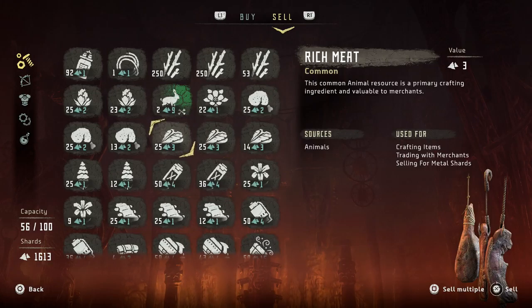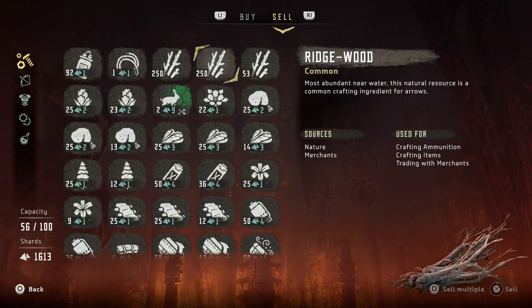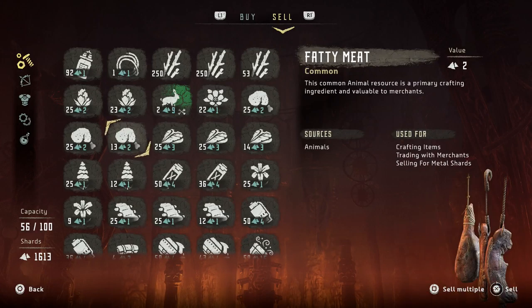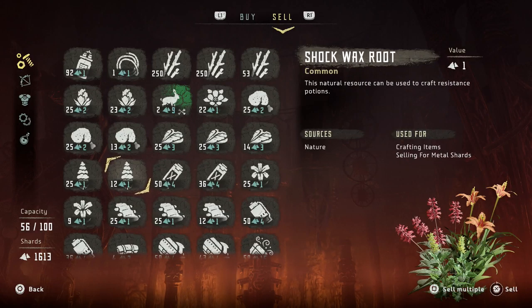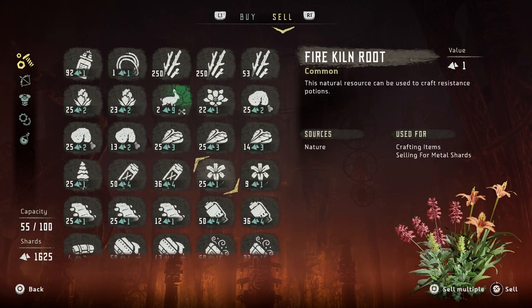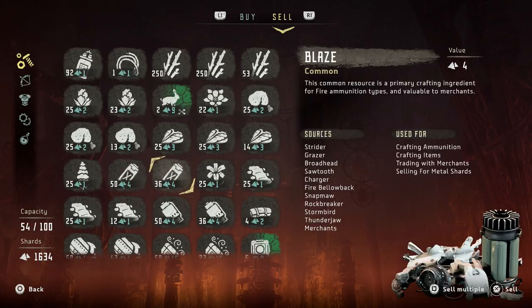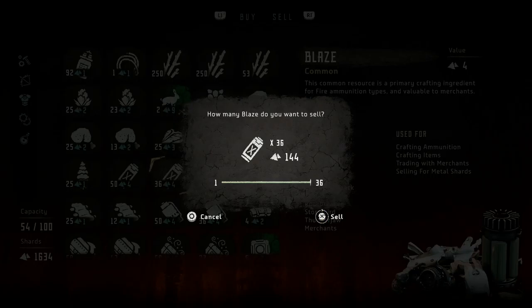Here's a great example — we've got one thing of wire, one sparker, but we've got like three stacks of various stuff. He's not interested in that. We've got multiple stacks of a lot of things, like rich meat and regular meat. He'll take those off our hands — it's not much, but basically anything that we have more than one stack of right now, we're going to unload on this guy.